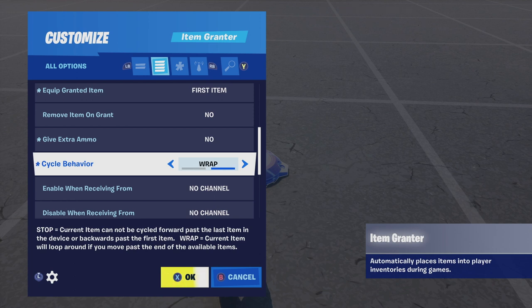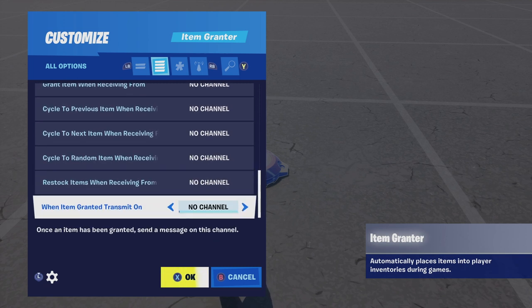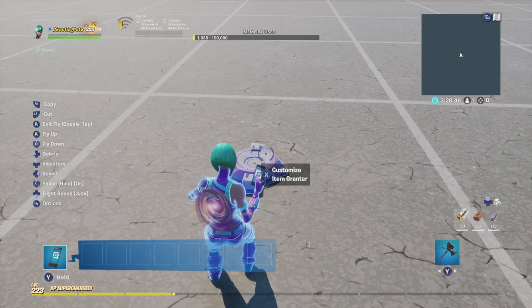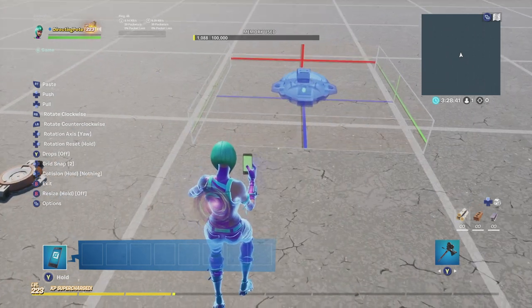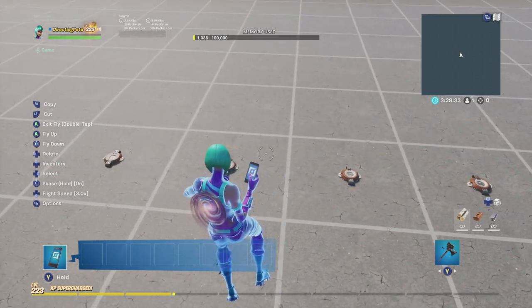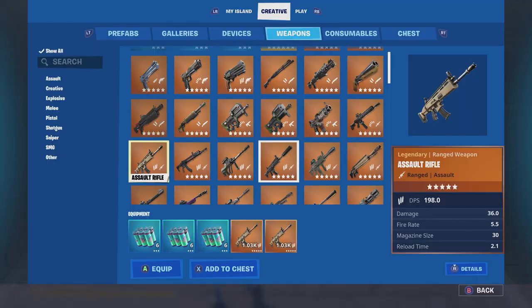For Give Extra Ammo, set that to No since we already handled ammo in the Team Inventory and Settings device. Change Cycle Behavior to Wrap. For the channel settings, the important one is Cycle to Random Item When Receiving from Channel 1 — I'll explain why we're using channel 1 in a moment. Now duplicate this Item Grantor four more times for a total of five: one each for ARs, shotguns, SMGs, snipers, and consumables.